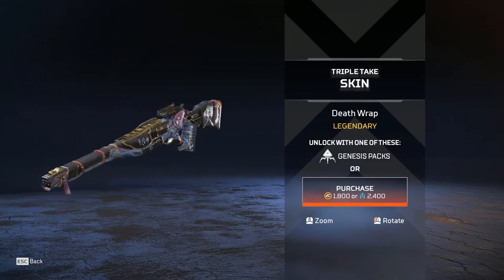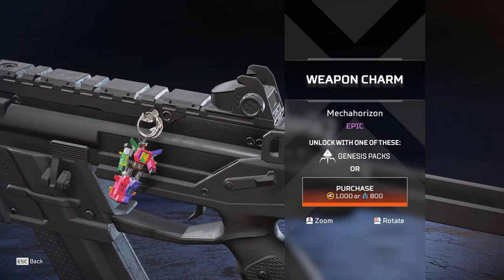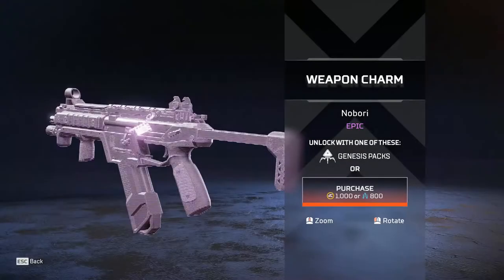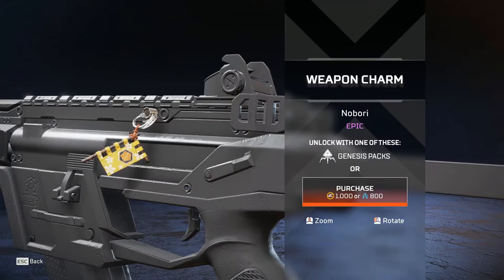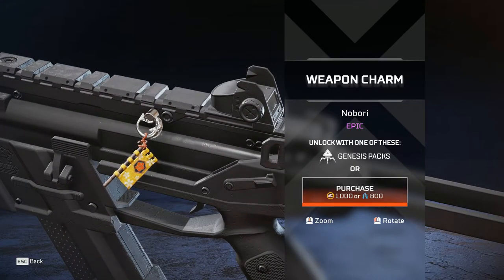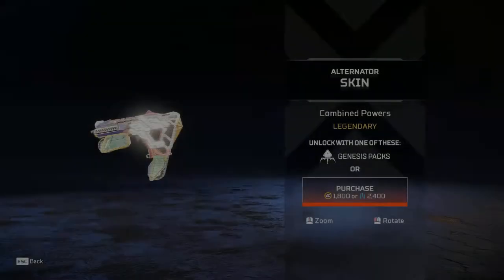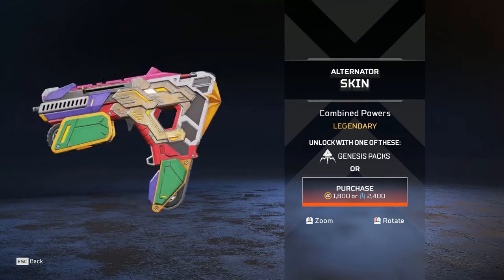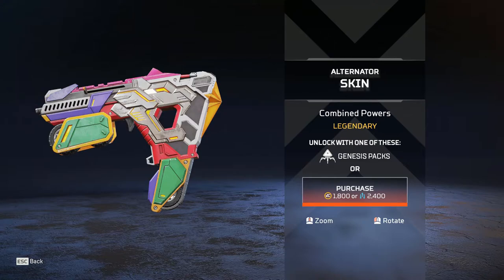Death Rap Triple Take — wow, that's nice. I like that. The Mecha Horizon weapon charm — basically just a transformer, love it. And then the Nabori weapon charm — no idea what that is, it looks like a flag or a promotional banner of sorts. Moving on to the Legendary Alternator — my goodness, that is the best Alternator I have seen, ever. And I've seen a lot of good ones. Love it. If I had this skin, I would main the Alternator — not even kidding.